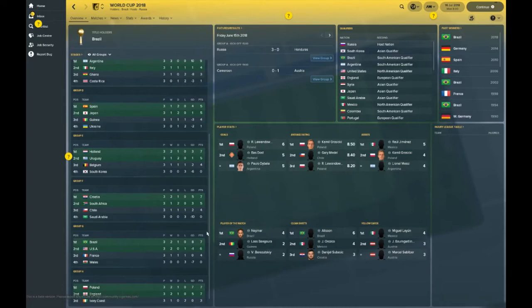Group E is very prominently wrong, because Holland actually didn't make the World Cup — but here they top this group finishing first with seven points, Uruguay coming in second. One of the hot topics and one of the favorites, Belgium, finish third, with South Korea on zero points in fourth.